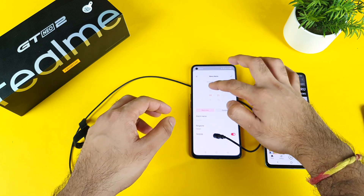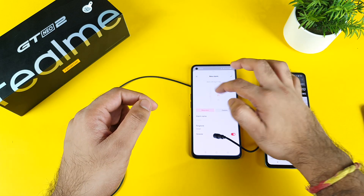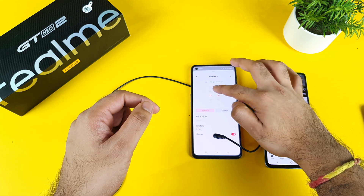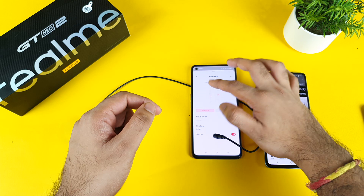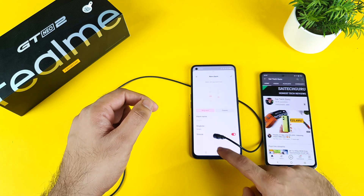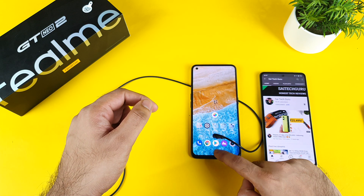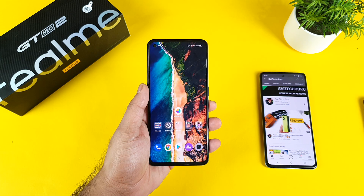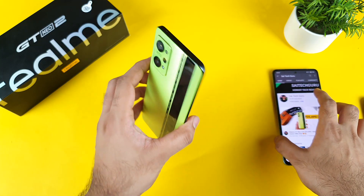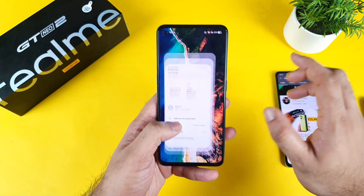Now I'm going to show you the alarm clock application, where you can actually feel the haptic feedback even more. I hope you understand how high the intensity is on this phone — it's really good haptic feedback. I really enjoyed typing on the Realme GT Neo 2, to be frank.